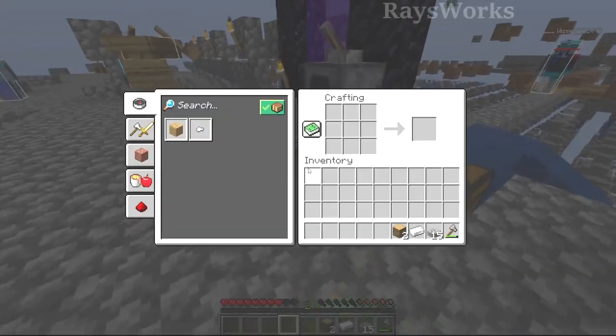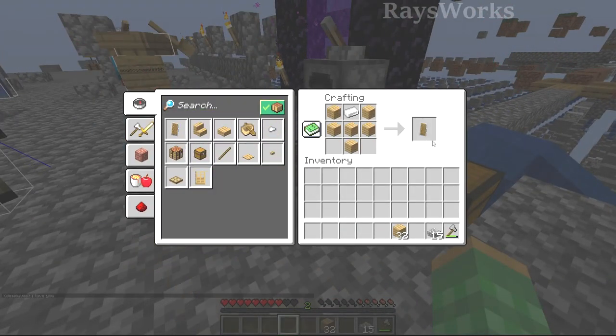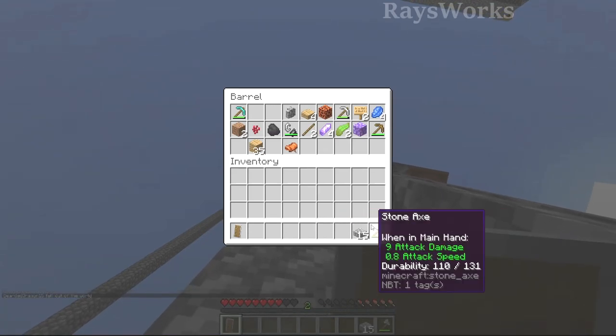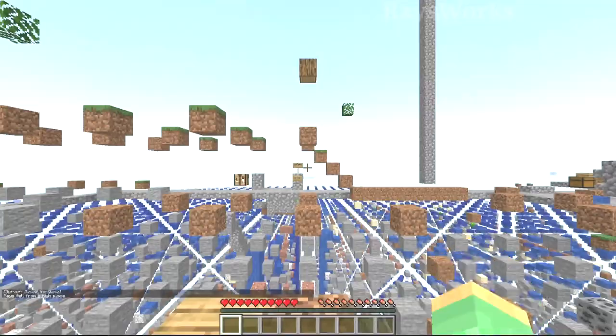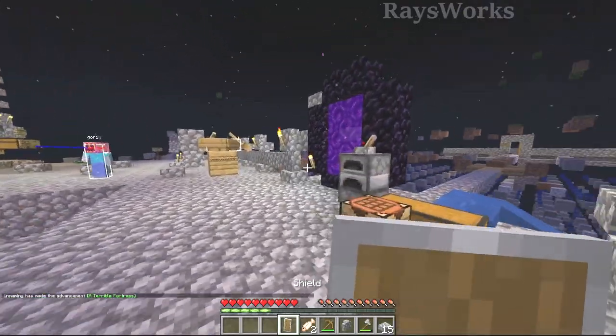That fortress we found — I would like to go kill some blazes, as we'll need them for the eyes of ender to get into the end dimension. Let's make ourselves a shield to protect from the blaze. Before we go, let's reset our inventory and restore our health. Let's go try to kill that blaze. We got our shield — ready to go.